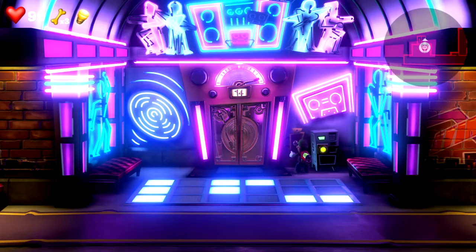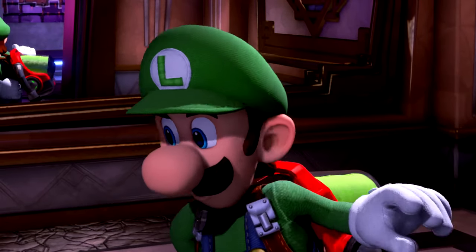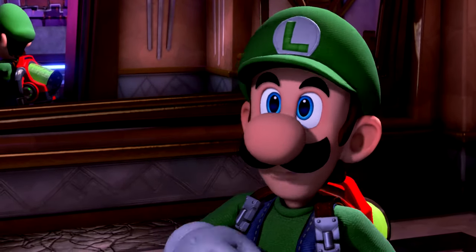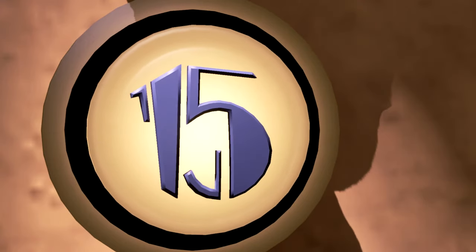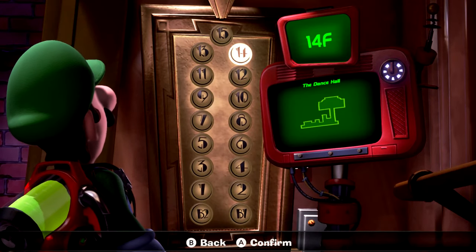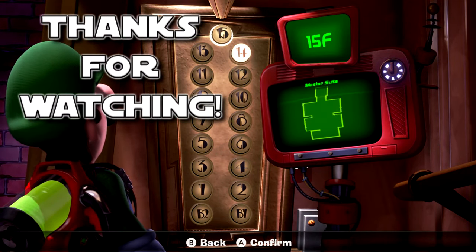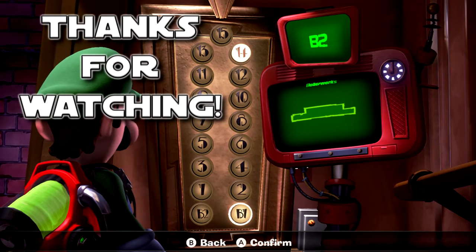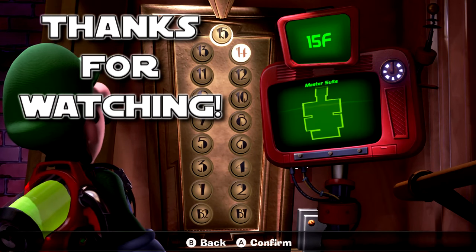Alright, we got what we needed — now let's get out of here. Finally! Yeah! The fifth floor button! Oh yeah! Alright everybody, I think that'll do it for an episode. We have successfully recovered all of the elevator buttons from basement B2 all the way to floor 15, the master suite. And I believe in the next episode, it will be the finale of Luigi's Mansion 3. It is so sad that this adventure is now coming to an end.